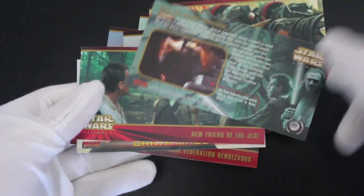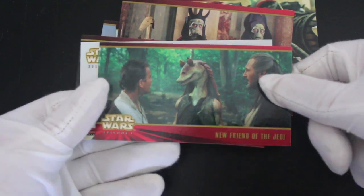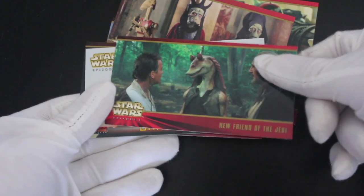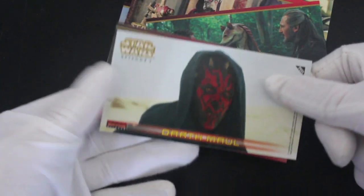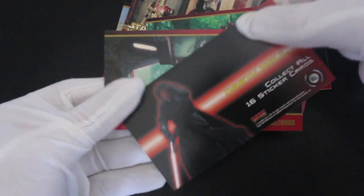Their evil scheme shattered — you've lost! And there's everybody's favourite Gungan — Jar Jar Binks. They said he was going to be a smash hit in the film... and then, well. And there's the villain — Darth Maul. Oh, we got a sticker!